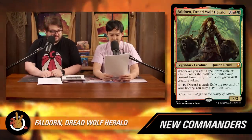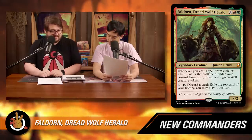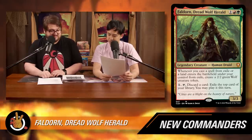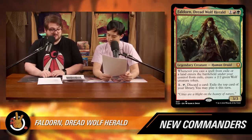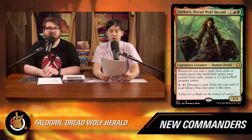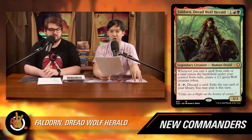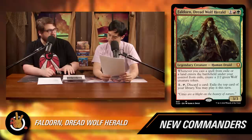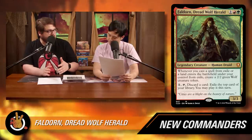The face card of the deck — the commander — is Faldorn, Dread Wolf Herald. She's one red, one green for a legendary human druid. Whenever you cast a spell from exile, or a land enters the battlefield under your control from exile, create a 2/2 green wolf token. Then, one mana, tap, discard a card: exile the top card of your library, and you may play it this turn. She's a 3/3. This is what we call impulse draw — you get the card in exile but can only play it that turn.